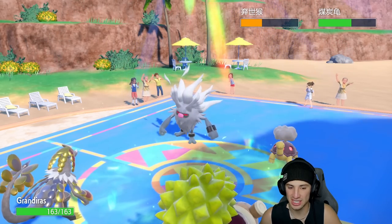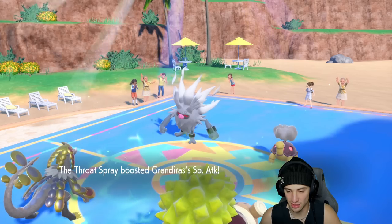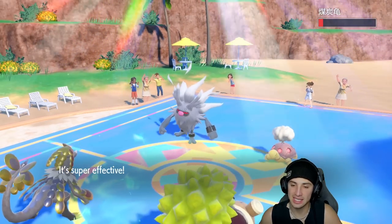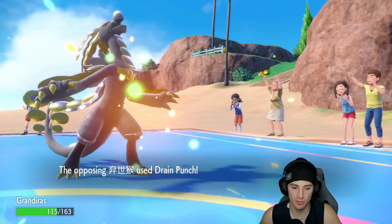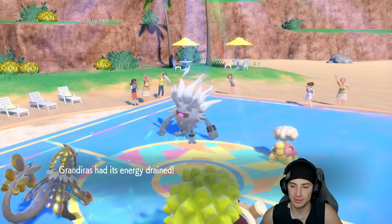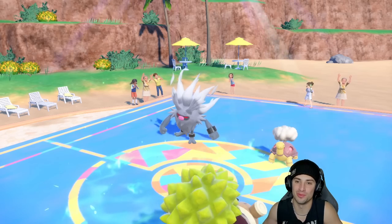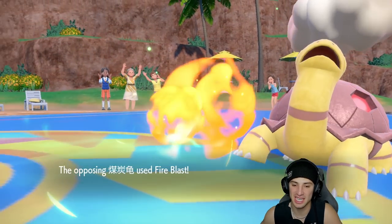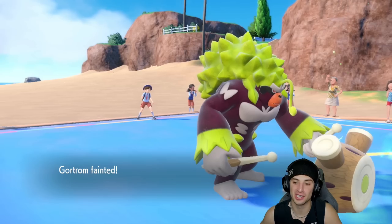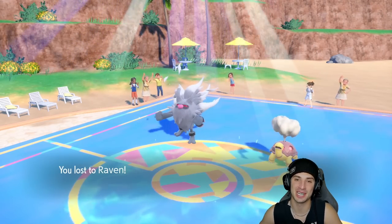Drain Punch gets back so much HP especially at plus four — so annoying to actually pick up KOs on this thing. Clanging Scales comes out with defense drops and we get the Throat Spray boost — beautiful. High Horsepower connects but it's not KOing. We leave two Pokemon on really low HP but Annihilape just does us dirty. We left Torkoal at below 5 HP — same with Annihilape — but Torkoal has Fire Blast and one-shots Rillaboom. GGs. We lose this match.